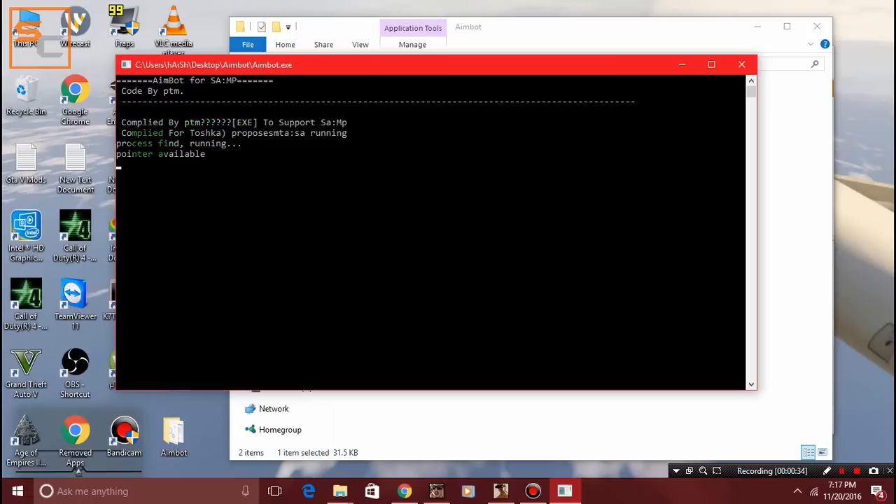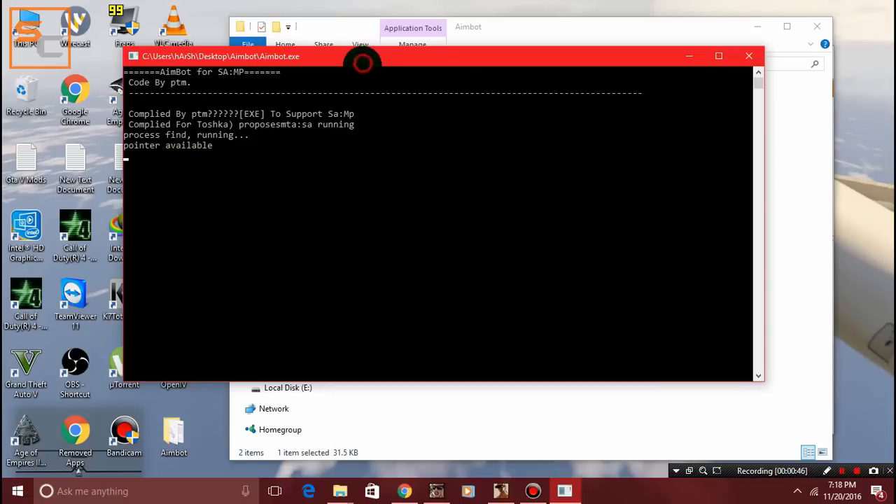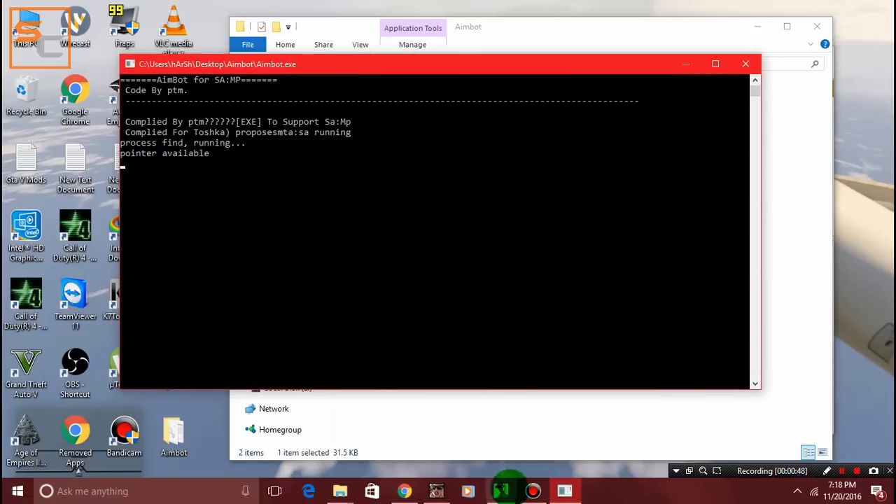These are the developers of the aimbot probably. It shows 'process find running', which means the aimbot has found our SA:MP running. Then 'pointer available' — the pointer is what allows the aimbot to lock onto your aim.